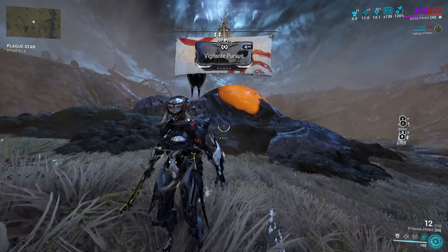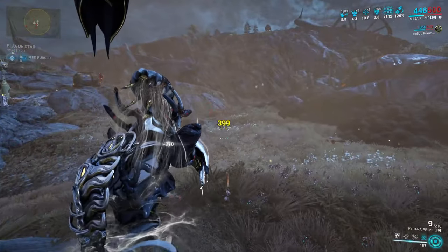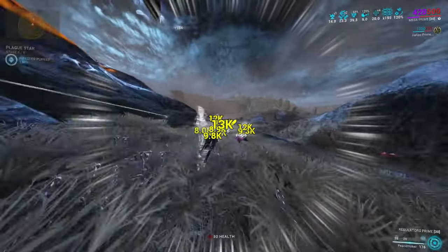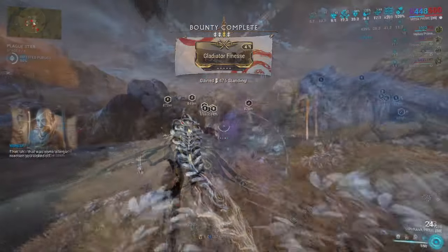Step 5: the infested boil is angry and will spit out infested enemies that slowly build up over time. All you need to do is purge the meter shown on the left-hand side of your screen by repelling and killing the infested. If you queued the first bounty, get this straight to 100% by killing enemies and you're basically done — you can leave the Plains with your standing rewards.